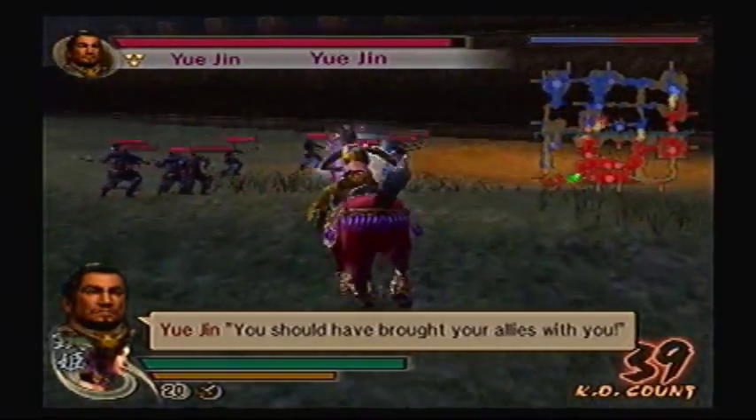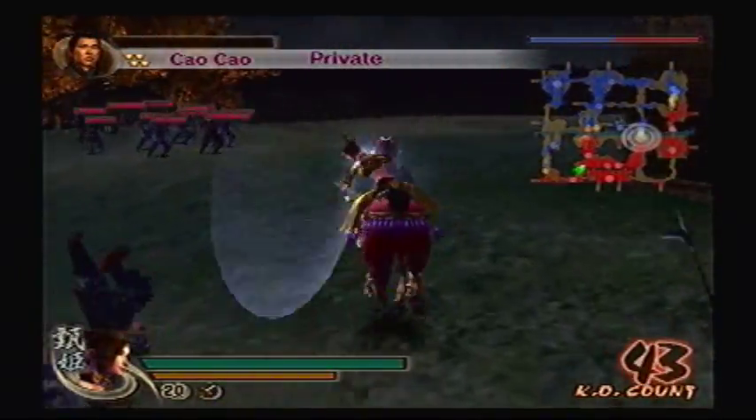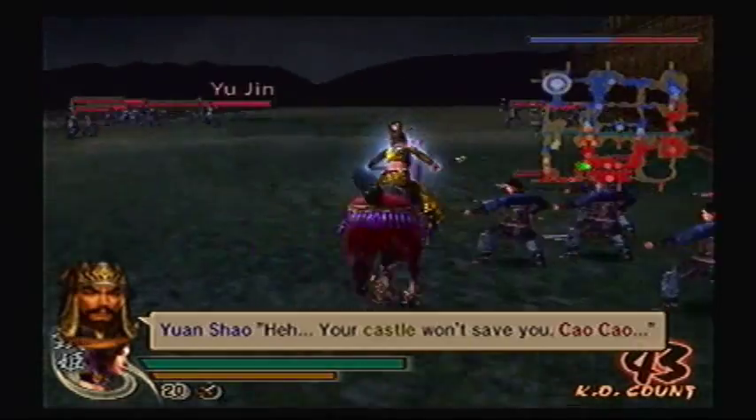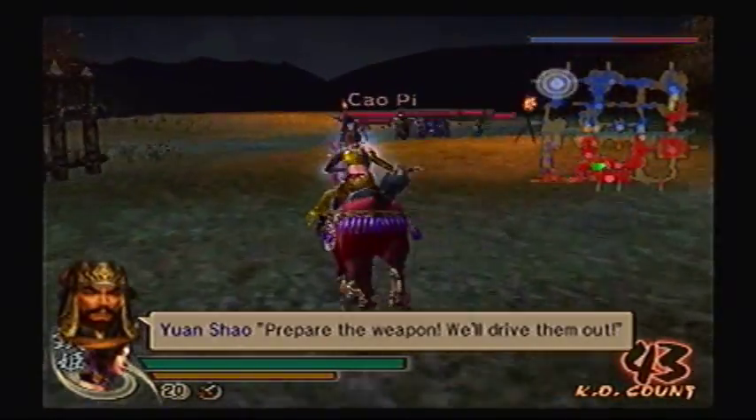You should've brought your allies with you! I did — it's a flute! Gotta play this a couple times to warp to World 8. Oh wait, that's Mario 3. Your castle won't save you, Cao Cao! Prepare the weapon — we'll drive them out!